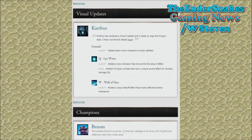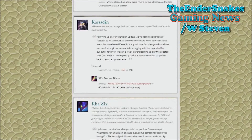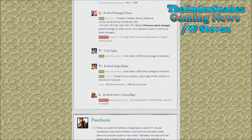The visual update changes Karthus and all of his abilities. Braum has been nerfed, which he really didn't need because he was a bit too powerful. Kha'Zix and Rengar have both been nerfed again because they're just ultimately overpowered.